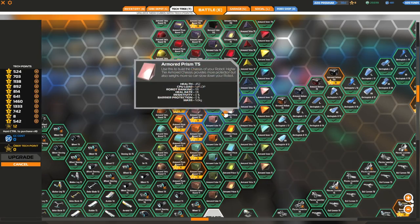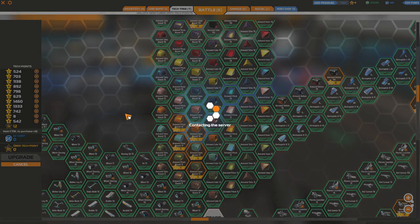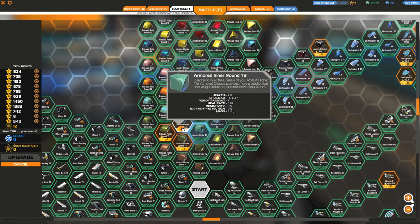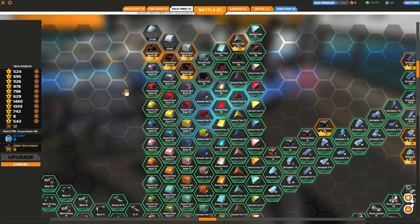Huge lag spikes when shooting Protonium Crystals have been heavily optimized, as the wording goes in the patch notes. A major bug causing robo-controls to go wrong — or robots to start spinning ad infinitum, forcing a user to leave — has apparently been fixed. They've also fixed an exploit when using multiple clients logged in using a single username.